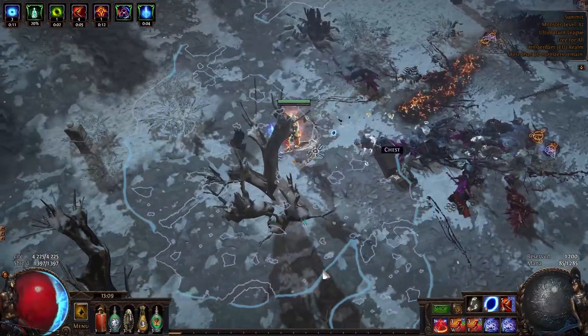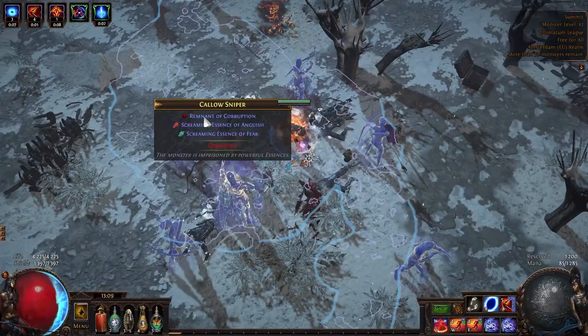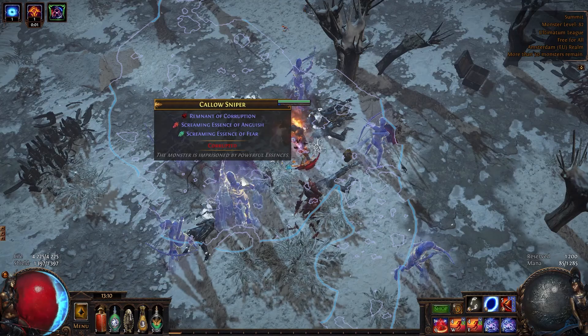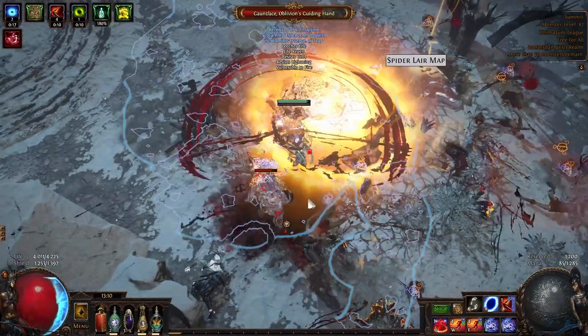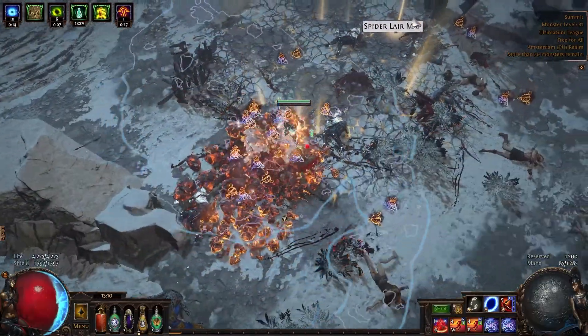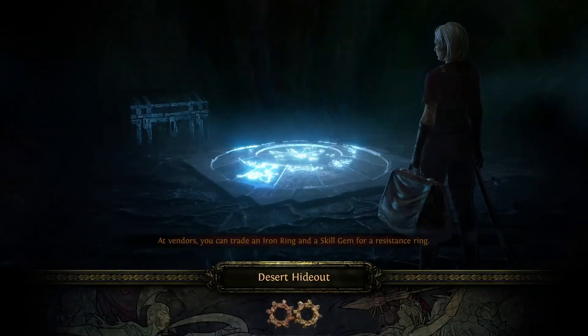Sometimes you will also get a Remnant of Corruption alongside the essences. You can get up to five essences from a single encounter. From this one I will get two essences and a Remnant of Corruption.